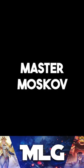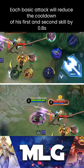Master Moskov in one minute. Passive: his basic attack deals damage to enemies behind a target. Each basic attack will also reduce the cooldown of his first and second skill by 0.8 seconds.